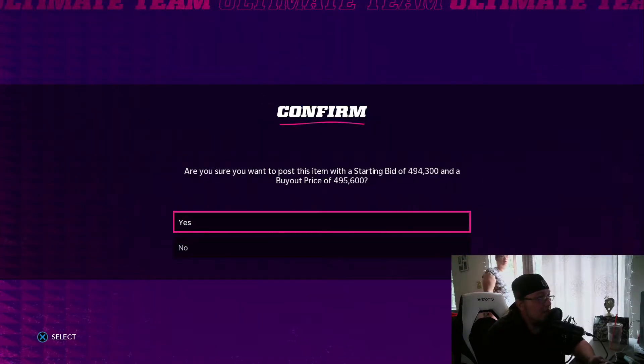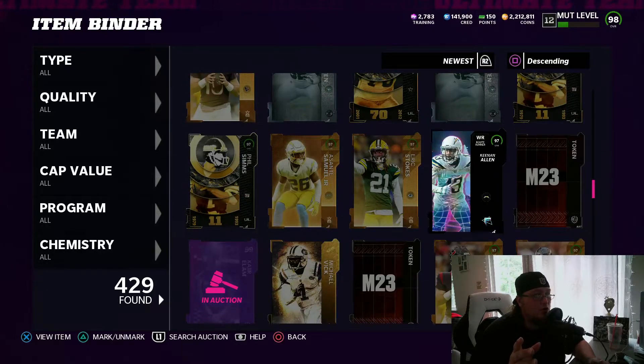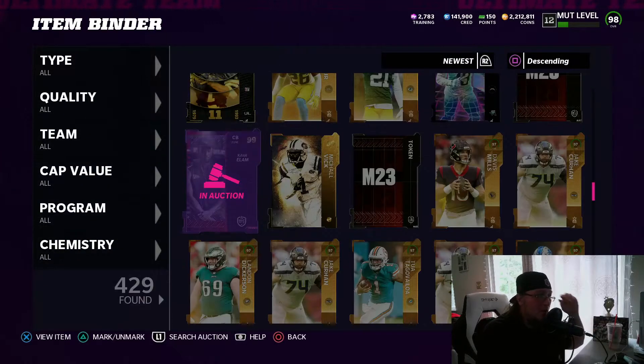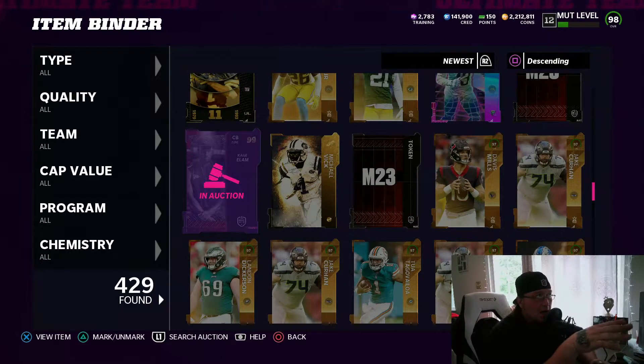Yesterday during our live stream, when you completed a rookie premiere you weren't able to sell them. Make sure you are NOT quick selling those rookie premieres — they are now auctionable. They're going for 169k right now, but these cards will only go up in price. It kind of sucks that EA didn't do this from the start. You can only build these sets once, and once they get on theme teams these cards will become harder to get. Get them now while they're cheap.